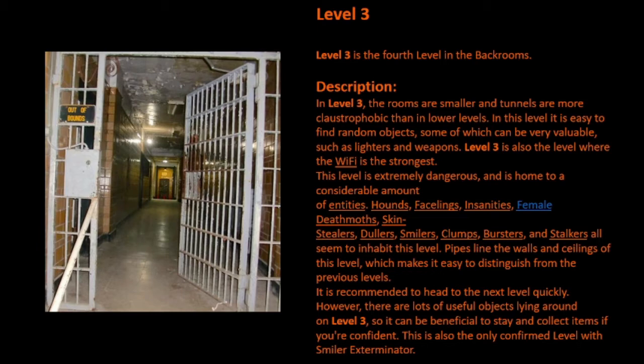In Level 3, the rooms are smaller and tunnels are more claustrophobic than in lower levels. In this level it is easy to find random objects, some of which can be very valuable, such as lighters and weapons. Level 3 is also the level where the Wi-Fi is the strongest.